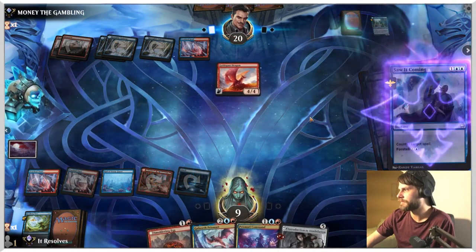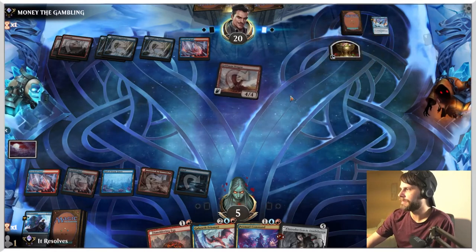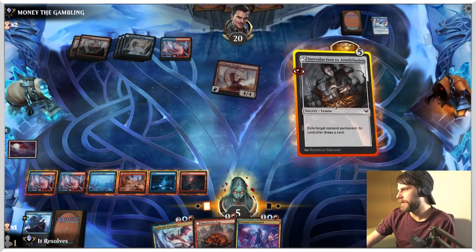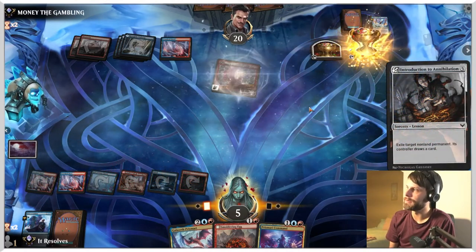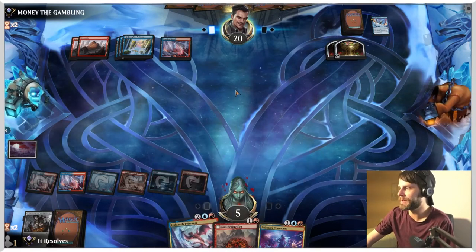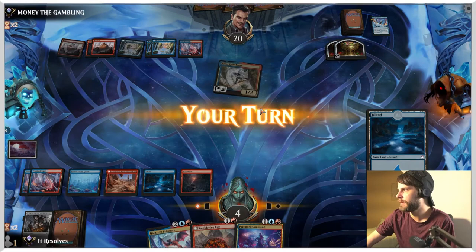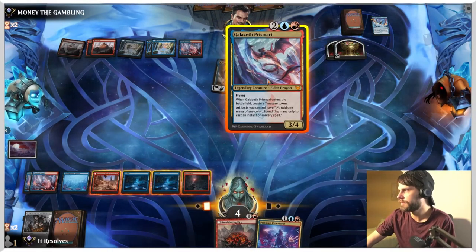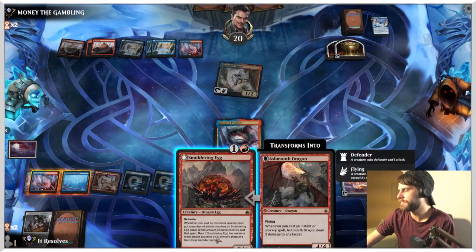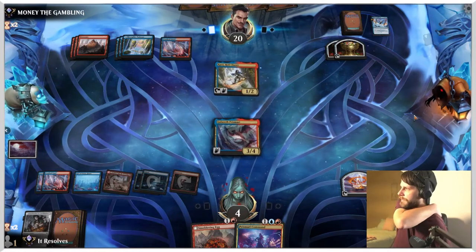We definitely counter that. We take four, which is terrible. We can't do both here — there's really no other play. We could have tried to hold off for a turn but I just feel like that's not a good play. We could have played that and then tried to kill it in a weird roundabout way. That we can deal with, which is helpful. Let's do this. Do we play the Smoldering Egg? I don't think so — I think we're going to wait. We can wait on the Prismari Command as well, we don't have to just run it out here.